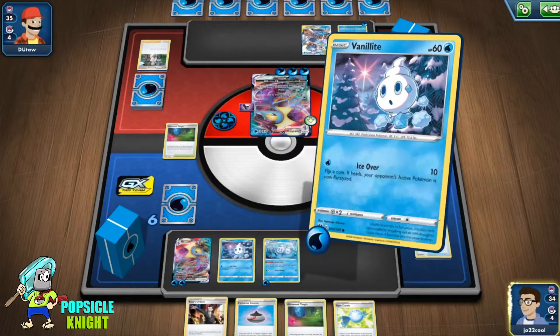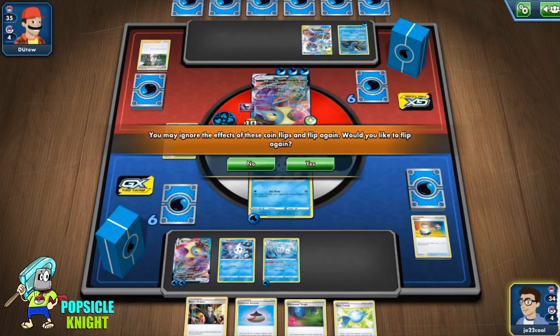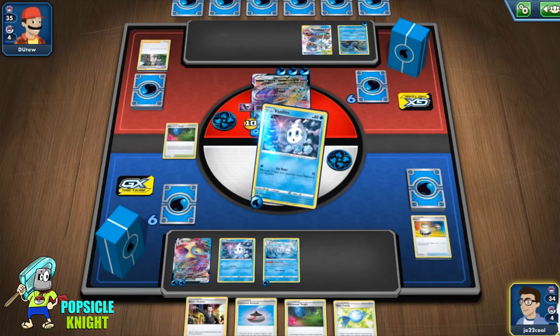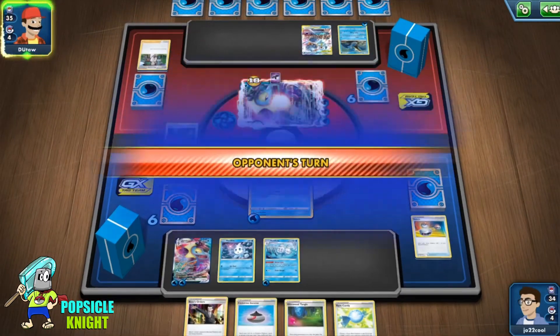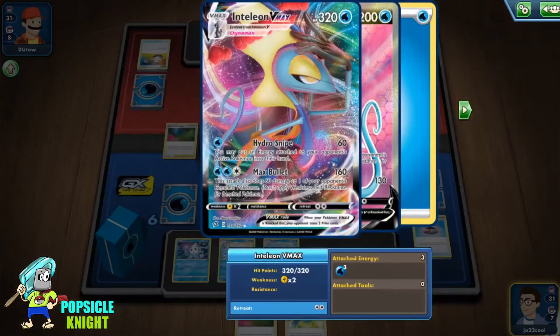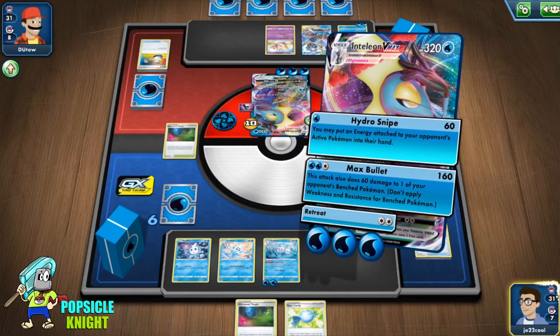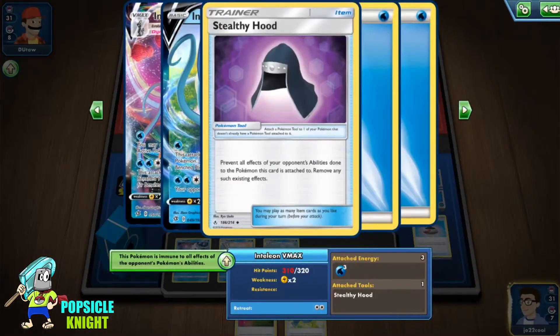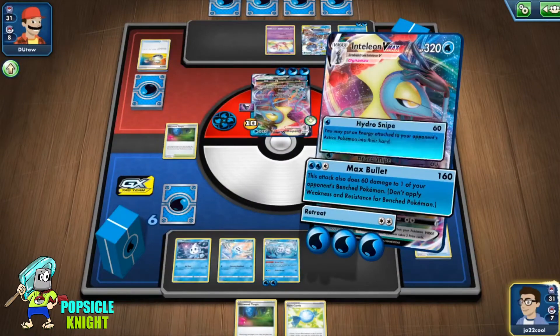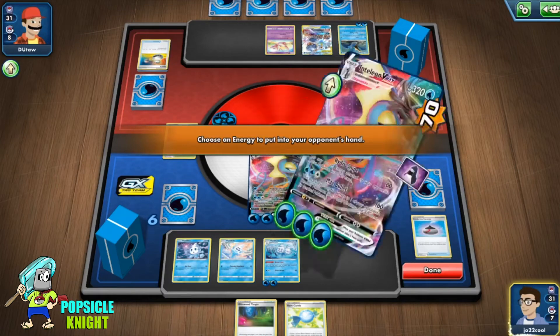If a Pokemon attacks and that attack has a special effect on it, will Stealthy Hood protect that Pokemon? No it will not, because it's an attack that has an effect — it's not an ability, so it doesn't apply to the Stealthy Hood. Another example: Inteleon's Hydro Snipe removes energy from your Pokemon after it attacks. Will Stealthy Hood protect your Pokemon? No it will not, because it's not an ability — it's an effect of an attack.